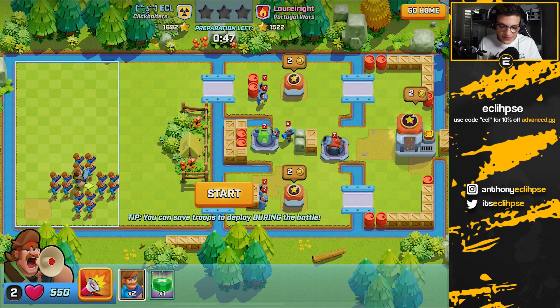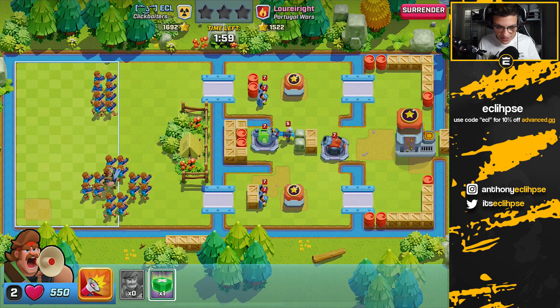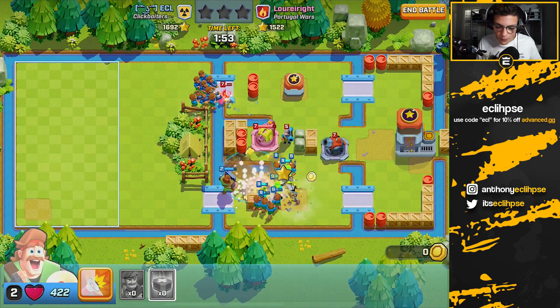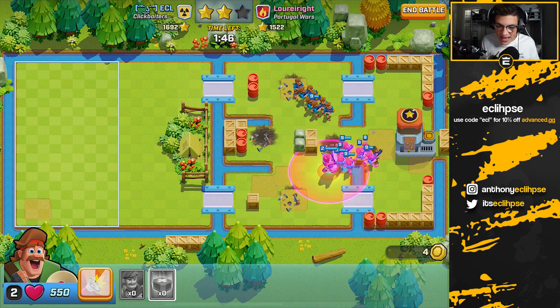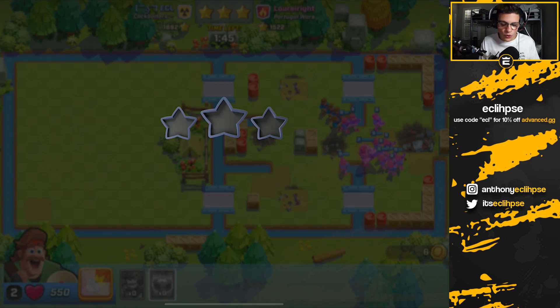On this guy we're gonna do something a little different since he has everything in a middle line straight down. Instead of putting those troops in the back we're gonna put them close up as well. I'm kind of afraid of his splash here so we get the rage down early, put the heal down so when the mortar and rocket launcher fire we can heal through that - and right here we just overran him again.